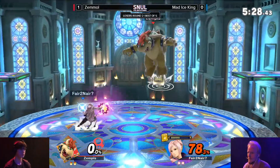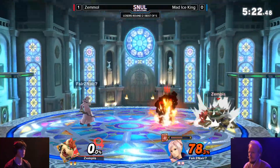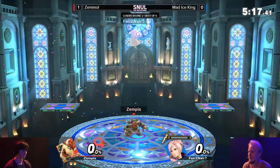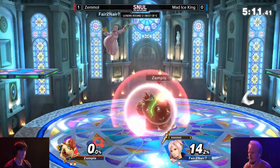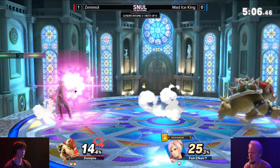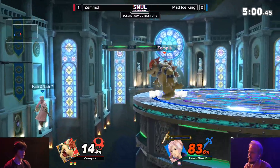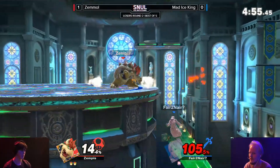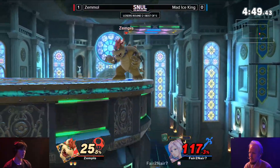A fair on the jump is going to take it - finds his own jump catch. Zemmol wanted that roll-in, he really wanted to. To be fair, I always go for that as well. Zemmol finding the right option there instantly. That is a fresh stock lead now against Mad Ice King. It's really difficult to catch Zemmol in the air because most of the time he just tries to mix it up with those jump foreairs, either going for the rising or the falling foreair, and that makes it kind of difficult for Robin to properly contest it.